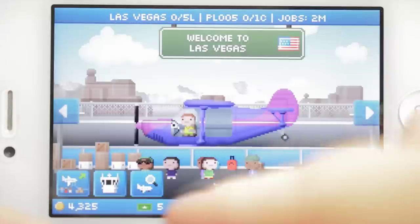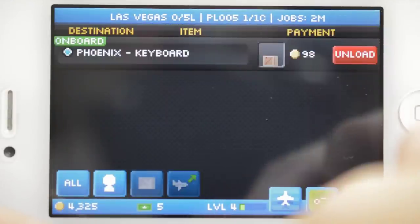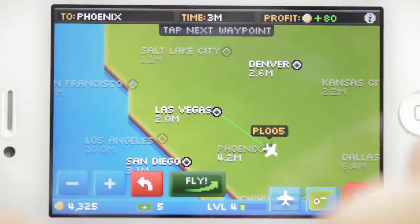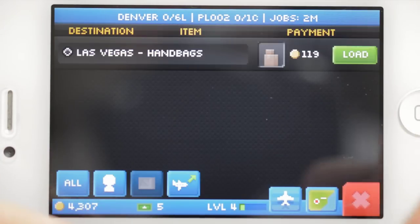To start we have Pocket Planes. In the game you run a fleet of planes through various airports around the world. The first thing that jumped out at me is the style. The graphics are all pixel based and it's easy to work out what you're supposed to do. It even goes as far as the sounds which are simple yet clearly lets you know what is going on without needing to look.